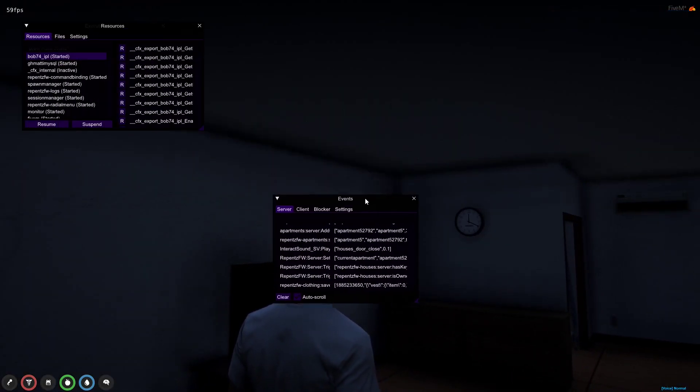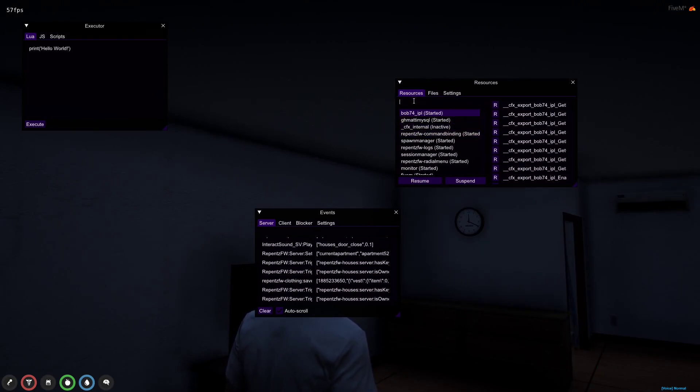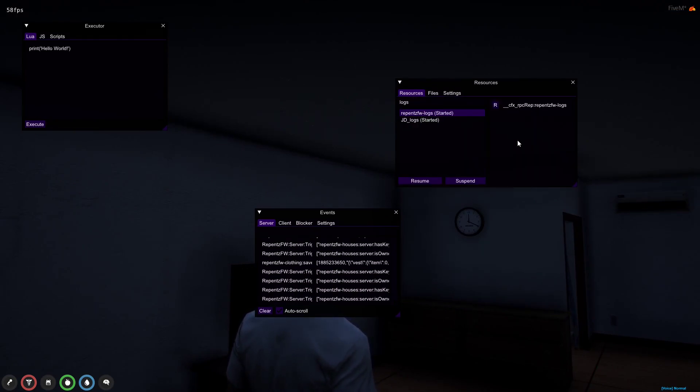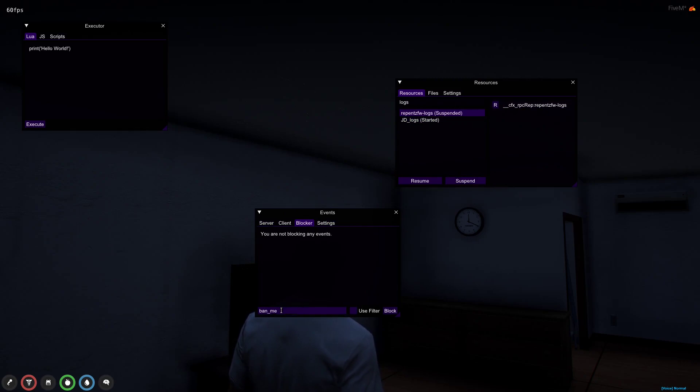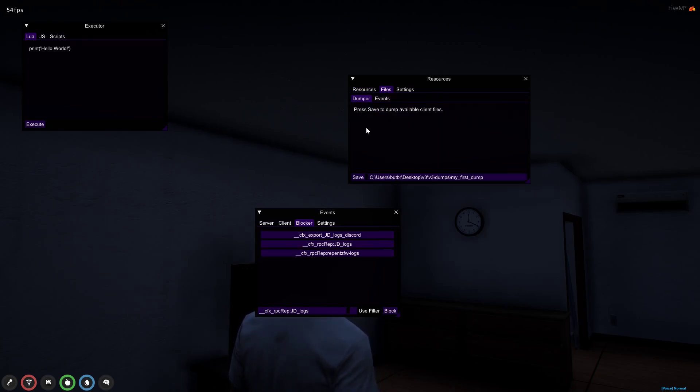First of all, you've got to have this — you can join my Discord server and buy this. You want to go to logs — these are the logs in these two. You want to suspend them. Grab this, go to blocker, and block it. Suspend this right here. Do the same right here — block it. Then press that, block this. Now this is a Repenza server — block, and then do that.